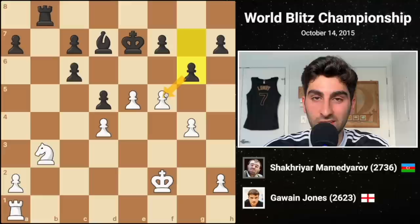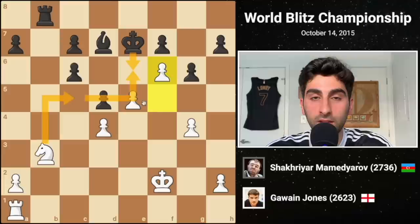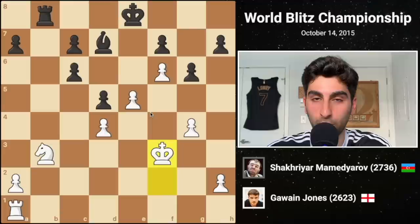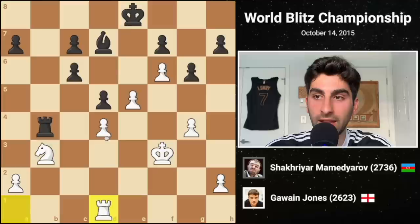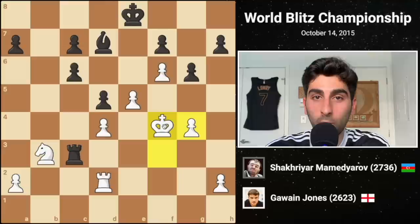Here is where Black goes slightly wrong. He plays g6 to challenge White's advanced pawns, but this simply allows f6 check, gaining a boatload of space. Ke6 would be an outrageous blunder, leading to a nasty knight checkmate. So Black's king is forced to the back rank, whereas White's king continues forward. Black plays rook b4, pressuring the base of White's pawn chain. Gawain plays rook d1, adding support. Black's rook c4 looks to infiltrate the second rank, so White plays rook d2. Rook c3 check is easily met by king f4, further activating his king.